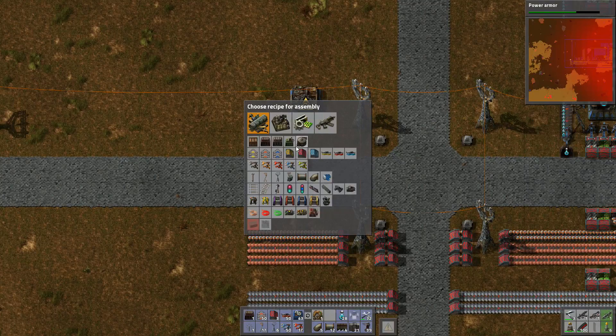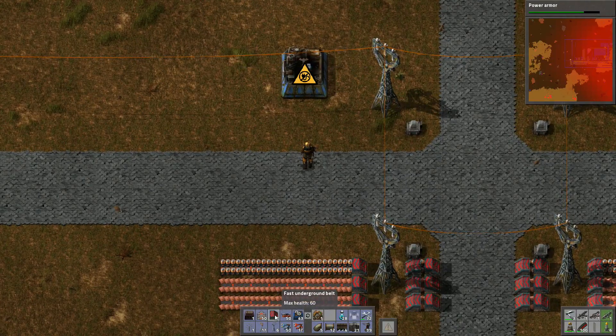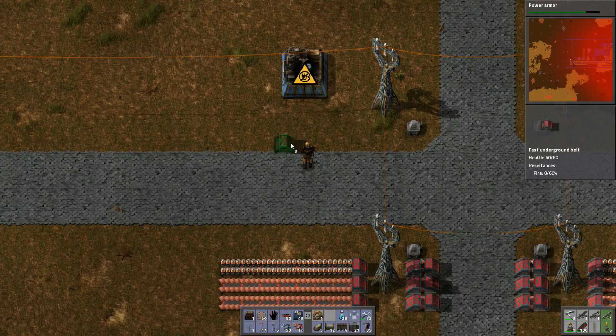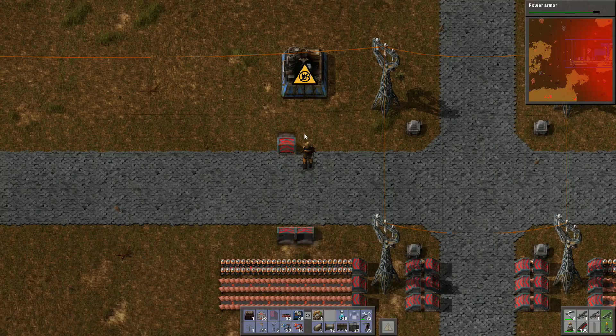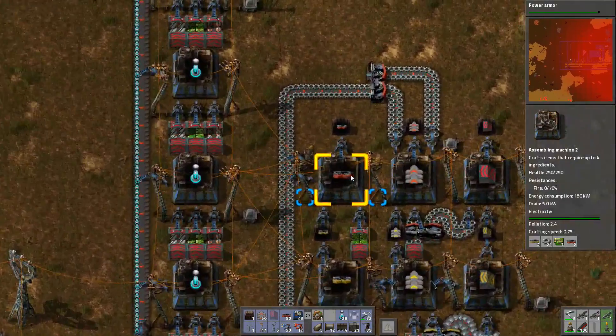For substations you are going to need steel plate, advanced circuits and copper. So we're just going to do my usual way of doing things here, which is going to involve immediately having to go get more supplies, because I don't have enough stuff on me.